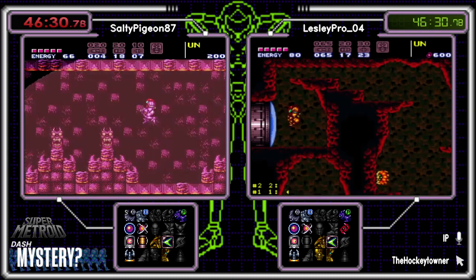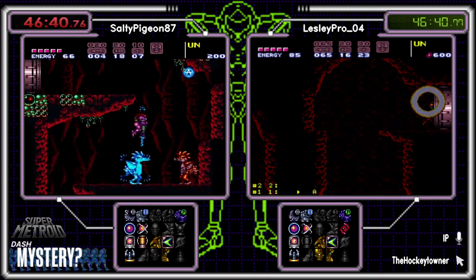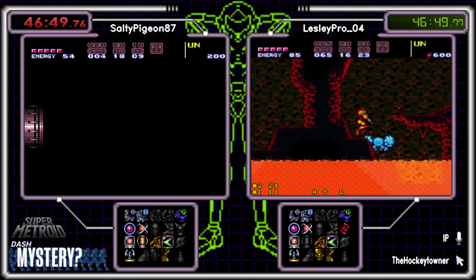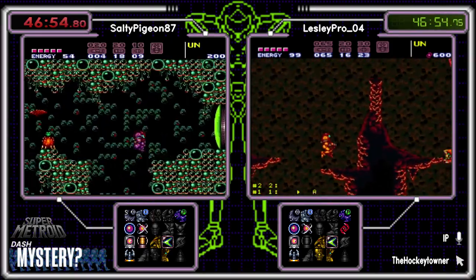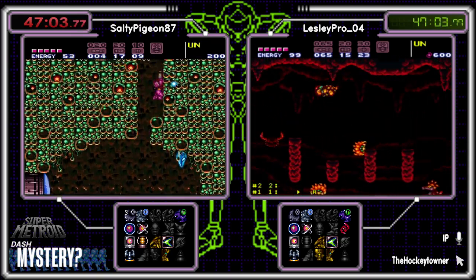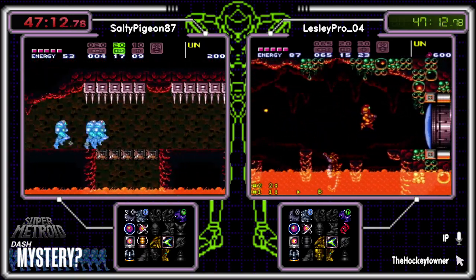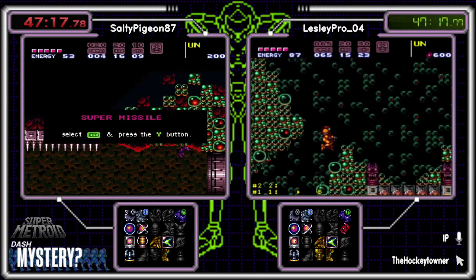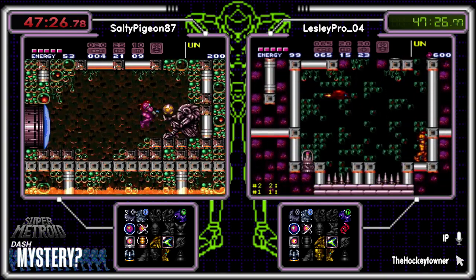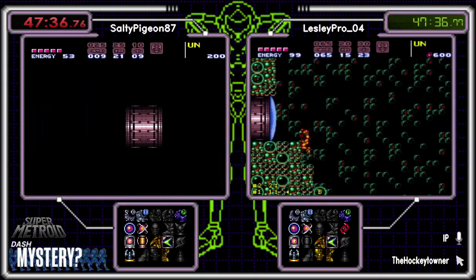Is that true? Quick draw — we know everything now. I can't think of anything we haven't seen, honestly. Salty didn't even check up here — he was on a whole other trip. The Wrecked Ship trip. Missiles — both got missile tanks. Double missile tank, hype. Salty's good for Ridley now with a couple power bombs, and being perfect. I wonder if Salty will go over there and grab those supers that Leslie's grabbing right now — they're just sitting there, it's an easy check.